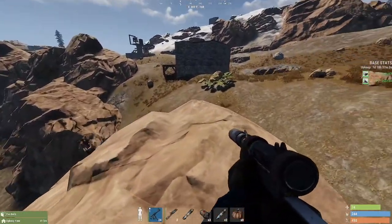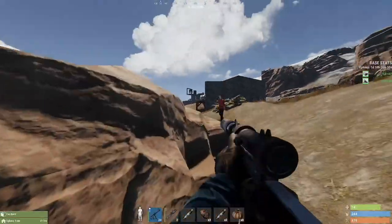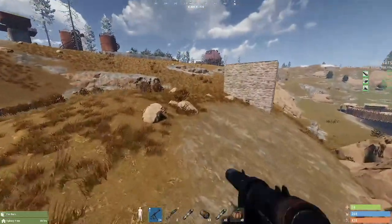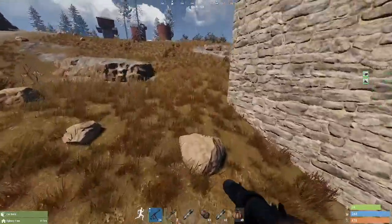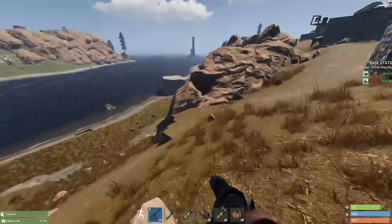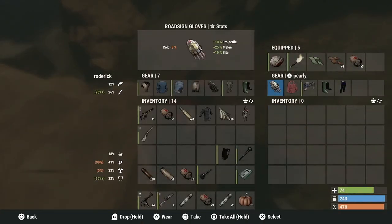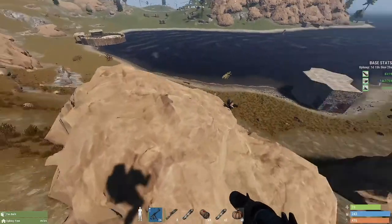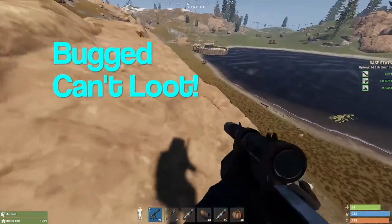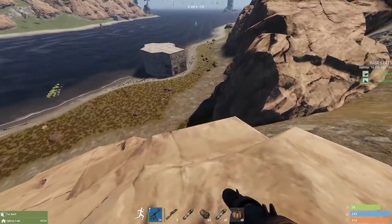The best tip I can give you guys is to claim the land when you can. If you see a TC you can break or that is open, bases that have decayed — place a lock on the TC right away and claim that land so no one else can build on it. That land is yours and you control those areas. As you see here, the bases adjacent to me between this base and outpost — I own them all. All four pieces of land. So I don't encounter other players, I'm not competing for wood, stone nodes, metal, or sulfur. I can farm freely around all these areas. That's a big benefit of owning multiple blocks of land.